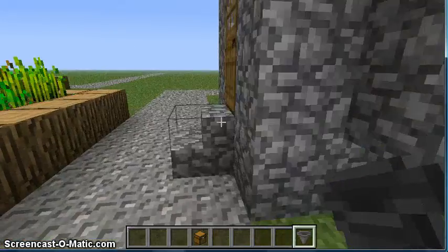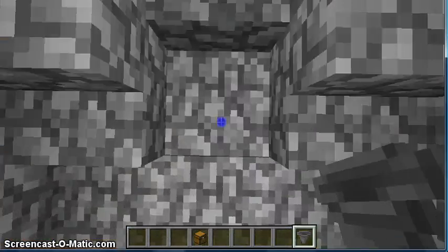So this is actually a good place to show something — what you can do with hoppers is make a sorting system. I don't know how to do that. But what you can do...